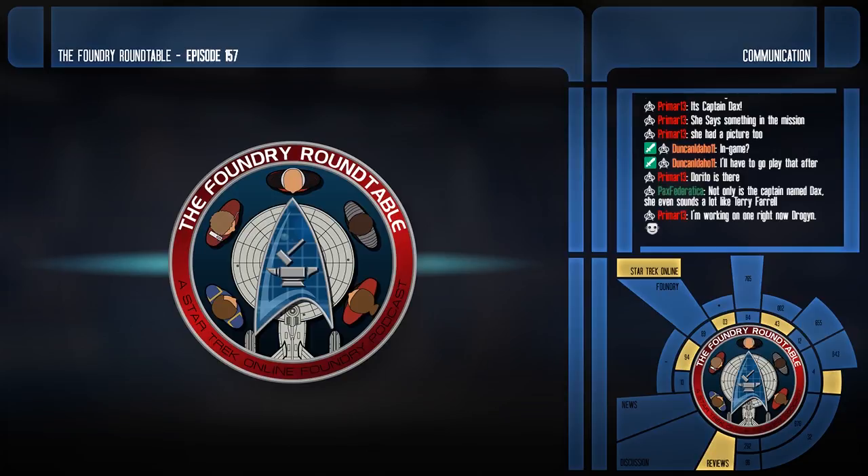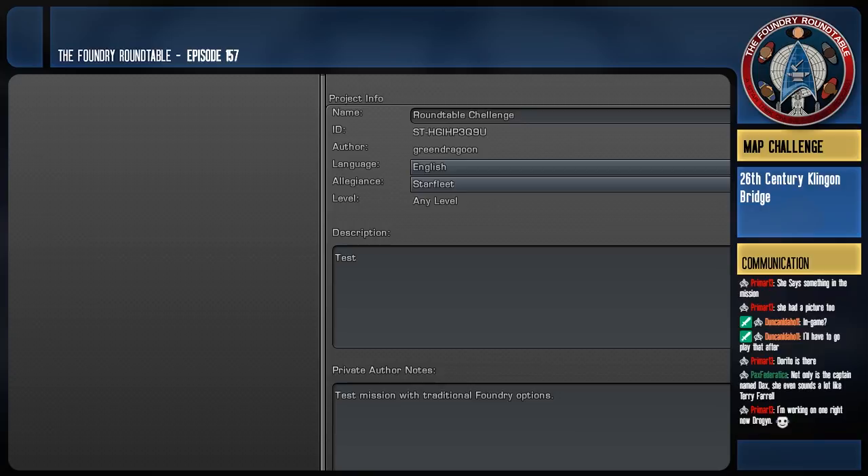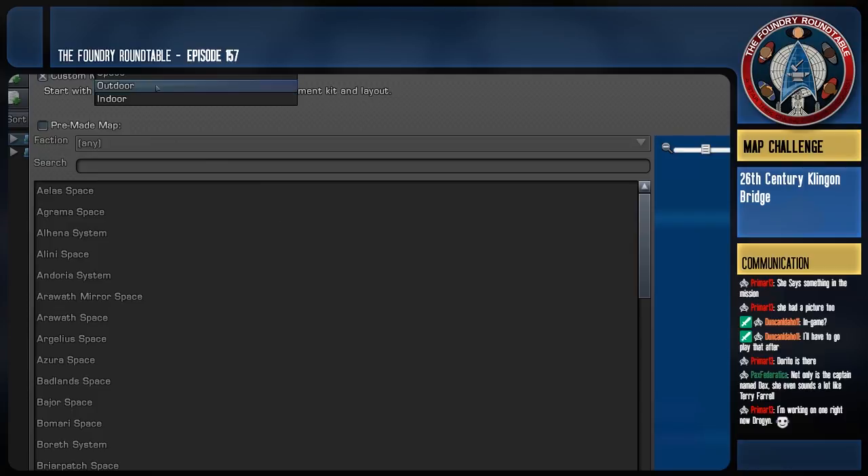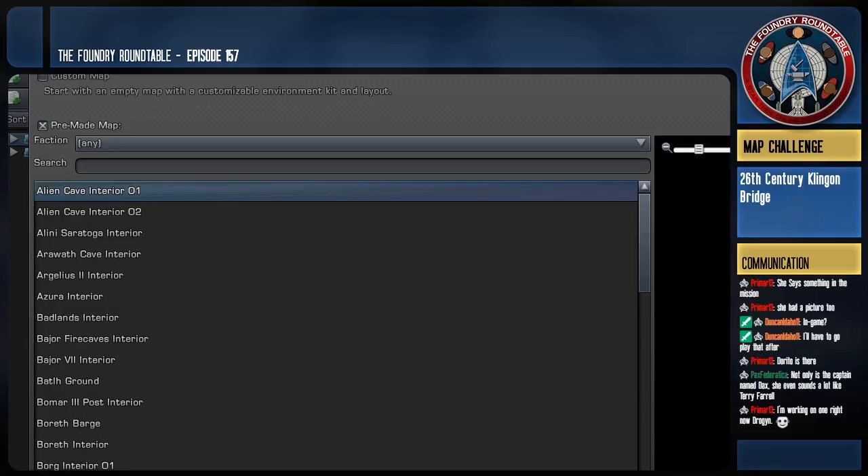One funny thing they were showing on the dev stream last night was that they actually put a tiny version of the Great Hall from Qo'noS on the hull of the ship. I wonder if on the flagship that actually is the Great Hall from Qo'noS — they moved it. That could be a storyline in our missions: the Klingons actually built a ship around their Great Hall and lifted it off the planet.